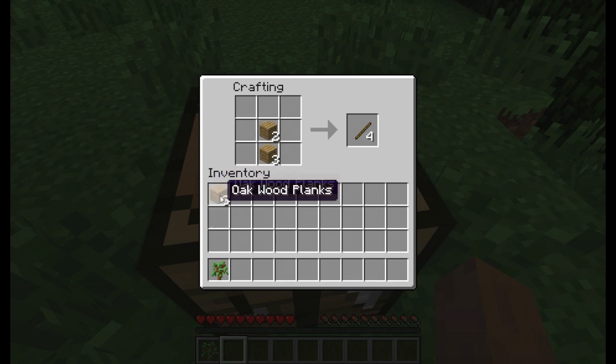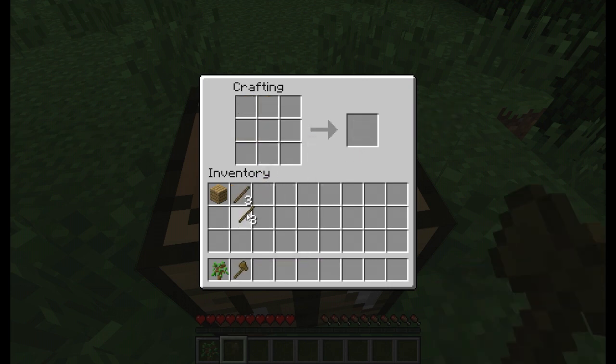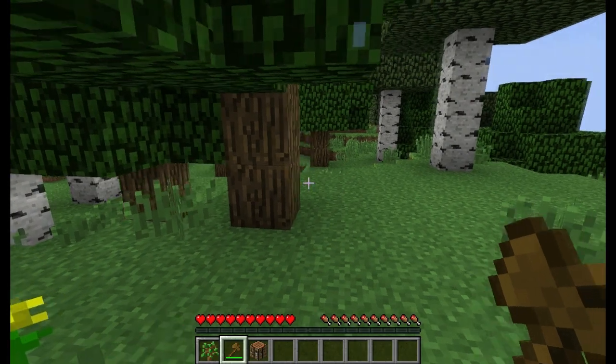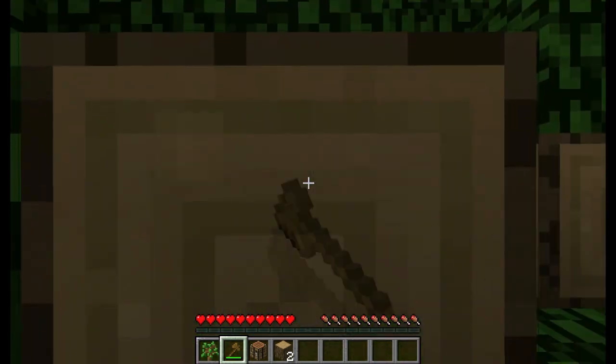Make sure you have at least three wooden oak planks left, and turn the rest into six planks. Then line up your sticks so you can make an axe — you get a handle and then you have an axe. Go ahead and destroy the crafting table if you want to move it with you. Now you can destroy trees a lot faster. By the way, this is version 1.3 that I'm playing.